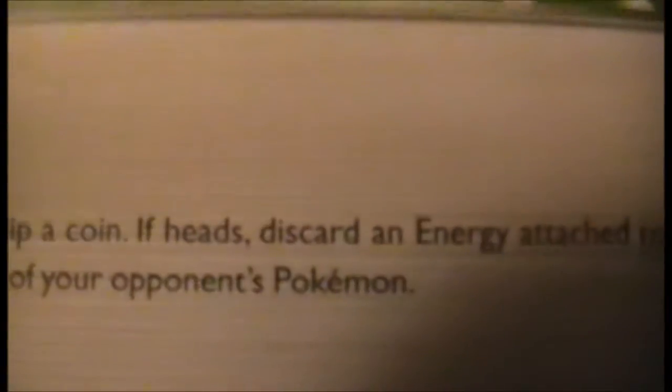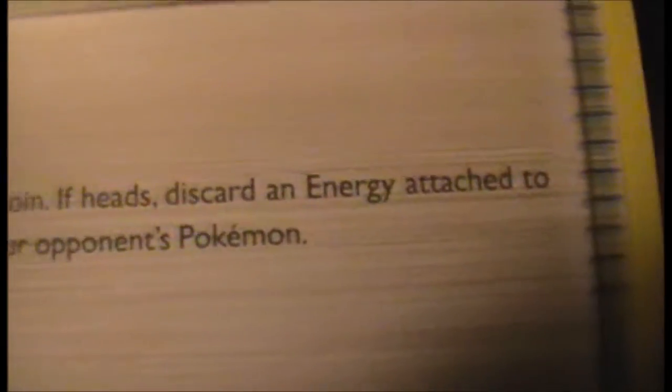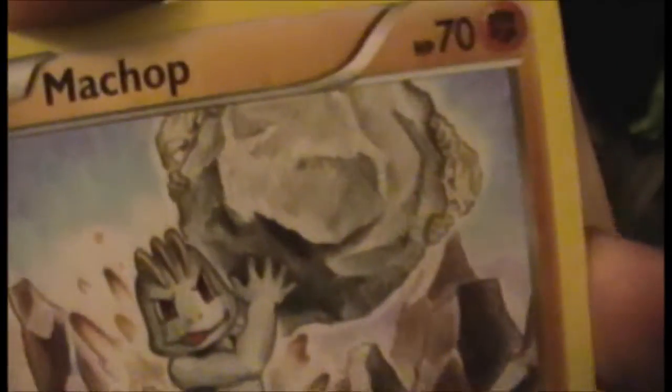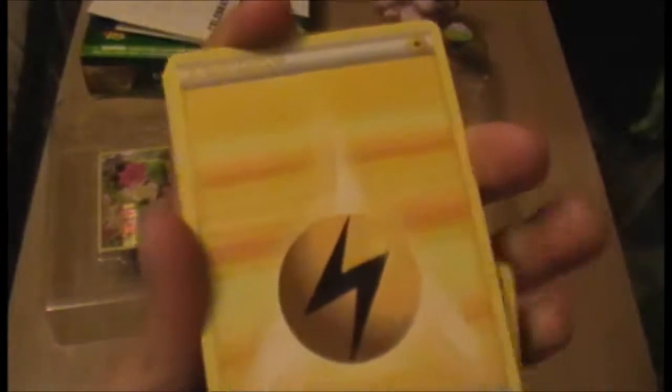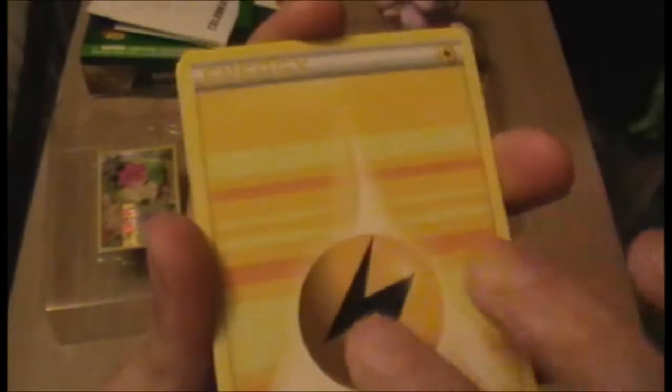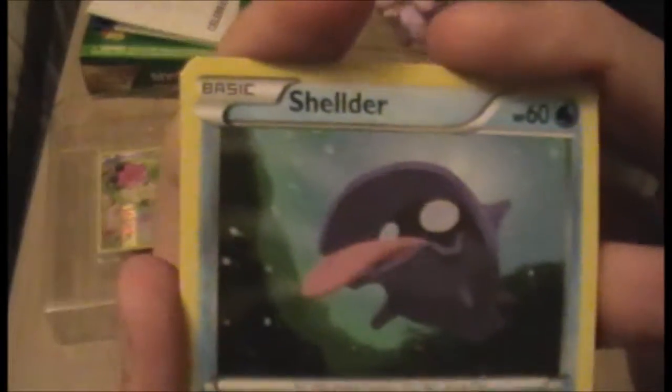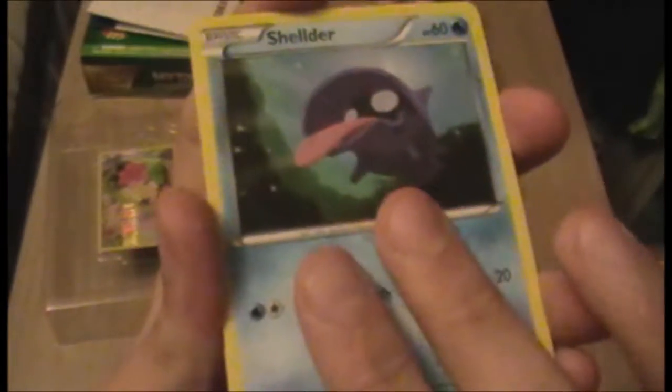We have a Crushing Hammer — that's pretty useful. I think it just discards energy attached to the opponent's Pokémon, and that's why it was so good. We have a Machop training in the mountains carrying a boulder, which is pretty cool. We have one of the special-looking energies — it's not amazing or anything, but it's nice to see the little background art. We have a Sheldr — that's cool, Sheldr is very cute.